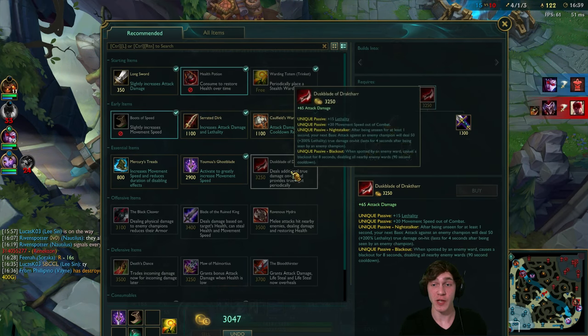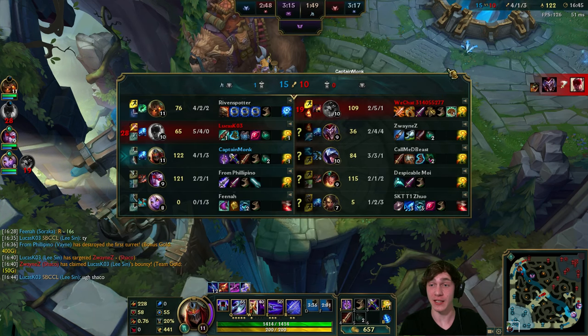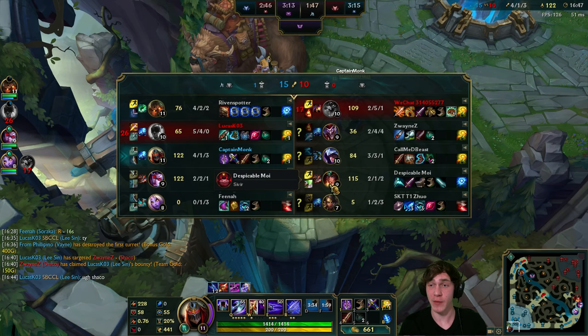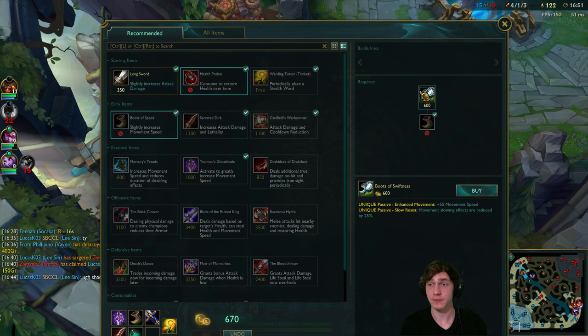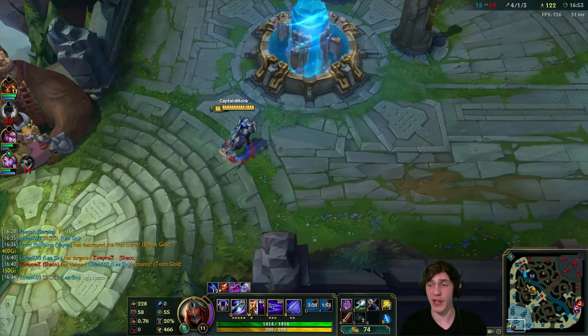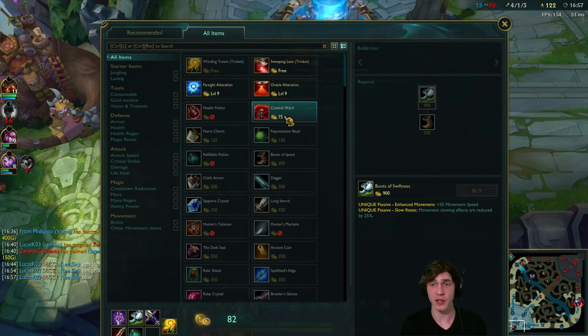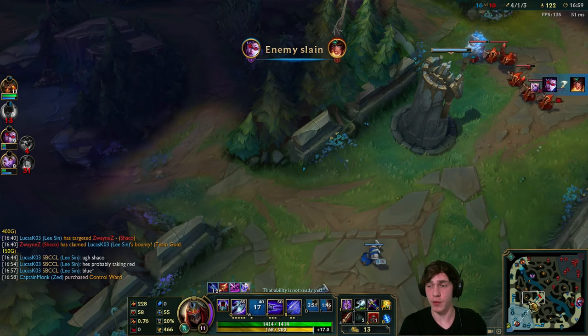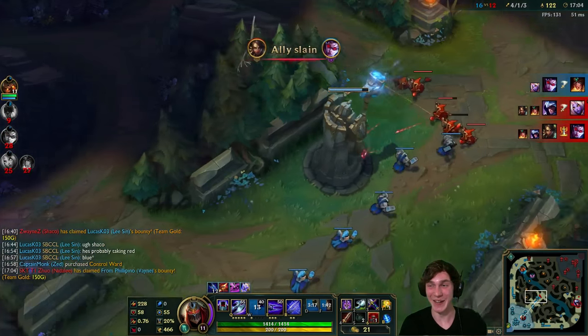We've got Youmuu's Ghostblade. Next item will be the Duskblade - it's super super good on Zed. In this game since they don't have much magic damage, I'd normally go Mercury Treads but instead I'll go Swiftness. I would go cooldown boots but with my build in mind it would overcap my CDR and that would be a waste.